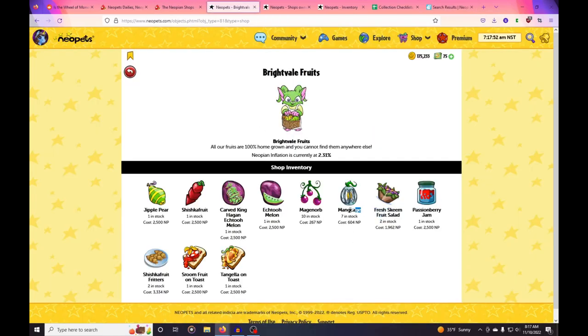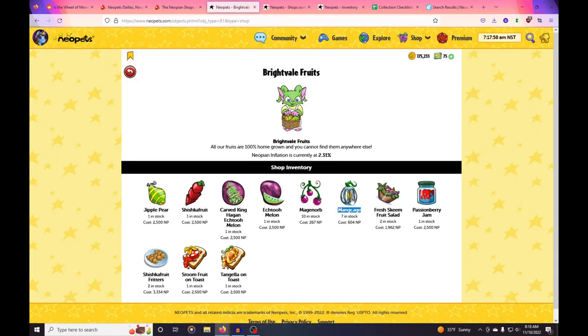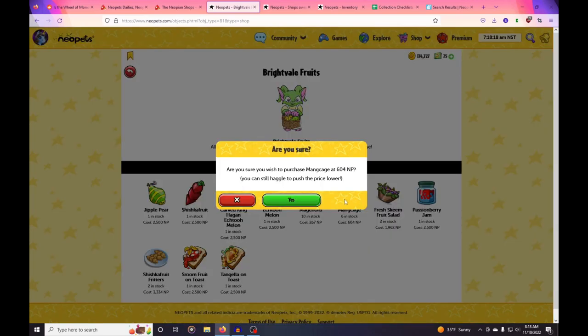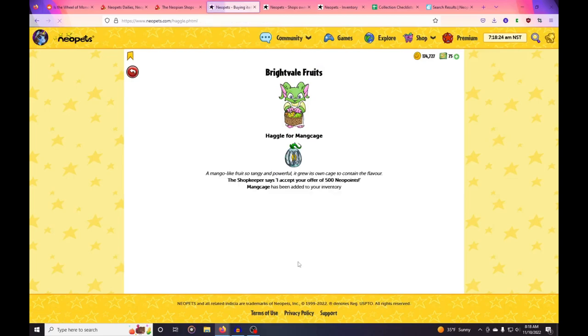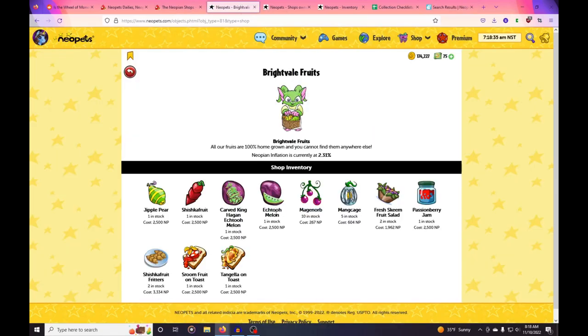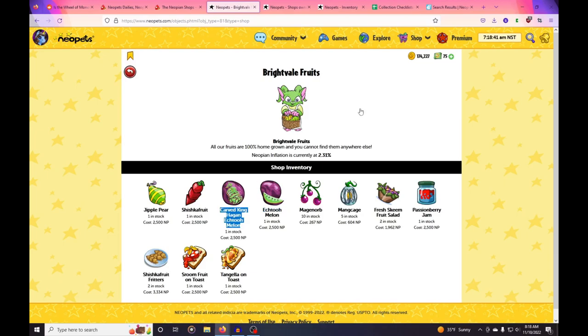None of these are meeting my qualifications — Bright Vale Fruits isn't a really great shop to shop at. But sometimes you find things that'll work, so it's worth checking out. The only food shop I don't go to is Refreshments — the only thing I've ever seen in there is a hot dog that's not profitable. If you guys know what Refreshments is for, can you explain it to me? I don't know if I'm just missing out on restocks and people buy all the expensive stuff and leave that hot dog there.